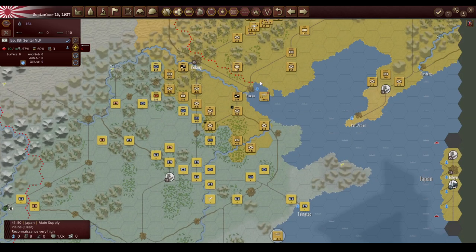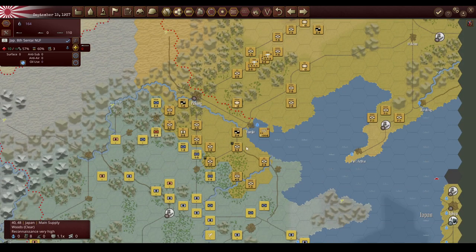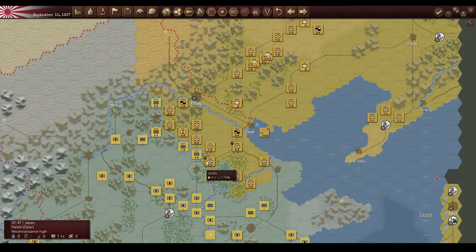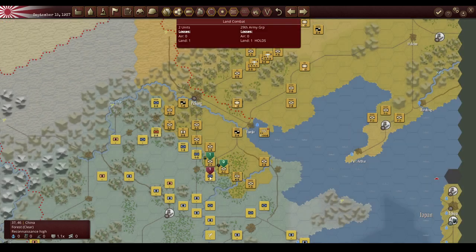For now, the push has been going great. We started over here in front of Peking, we've taken Tianjin, and we are about to take this city right here. But before I do that I just want to assist in destroying that unit — and this is my new plan. First, let's get a nice attack going.